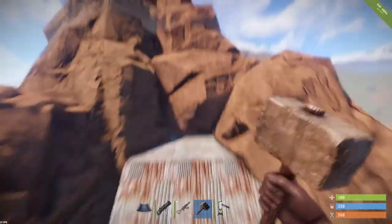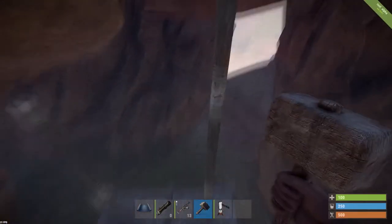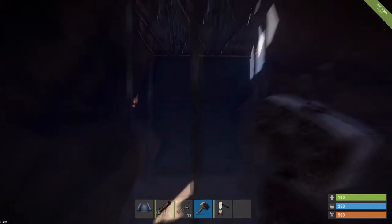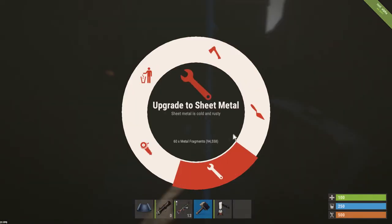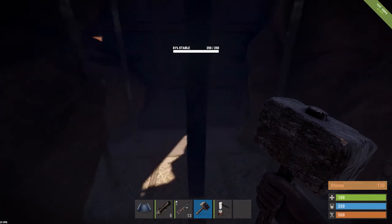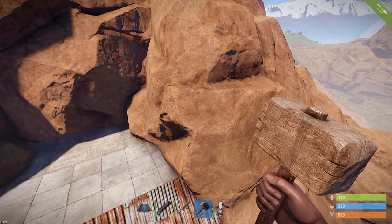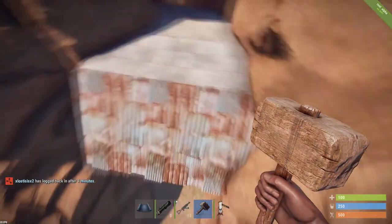Fifth tip: go find yourself a cave early on the wipe. Cave bases are probably the best thing you're gonna need right now until they find a new system, because cave bases — you can't break through the rocks — so it partly absorbs some of the damage off your base.